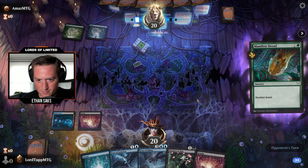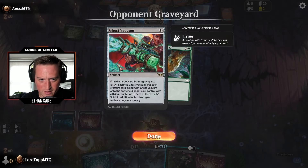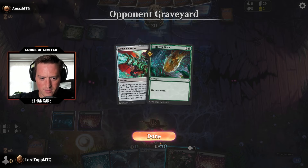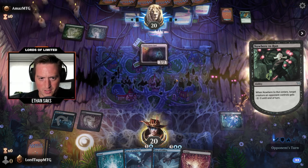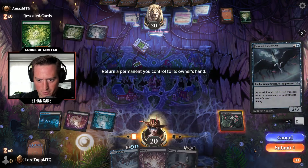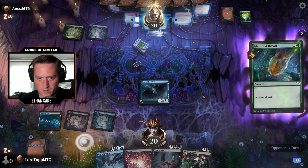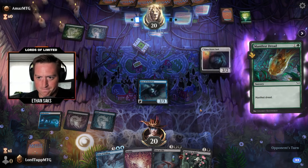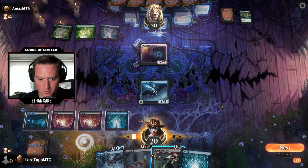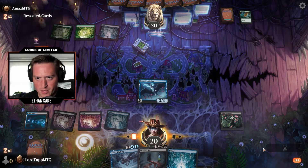Binning a rare: exile target card from a graveyard, sack Ghost Vacuum, put each creature card exiled with it onto the battlefield under your control with a flying counter — interesting. Flash this in, kill whatever they manifested which was a land, and then play Fear of Isolation and pick up Nowhere to Run. Another Manifest Dread. Binning Unable to Scream. Playing a third land. I see no reason not to just fire this off right now before they get a chance to flip it up — it's just a land.